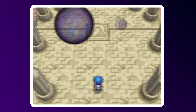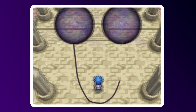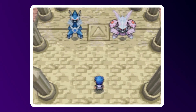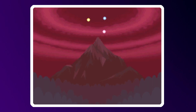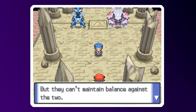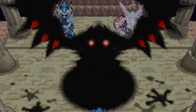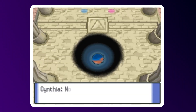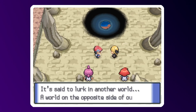Then cue this absolutely whack-ass cutscene. Cyrus summons Dialga and Palkia, the legendary Pokémon of time and space, and for some reason his text boxes are weird, which just makes the Lake Guardians fucking pissed. They have regrown their organs and are now here to save the day, but unfortunately their power isn't enough to stop the combined power of both Dialga and Palkia. Then a mysterious shadowy Pokémon appears out of the ground, jump scares us, and creates this wormhole looking thing. Cynthia finally shows up and tells us of a myth she uncovered of a legendary Pokémon that comes from another world.